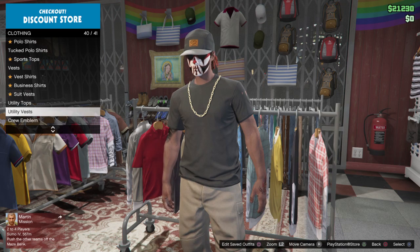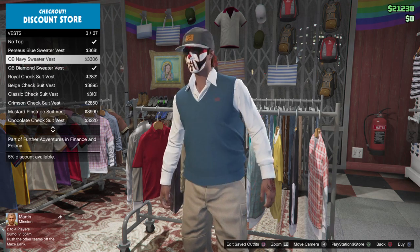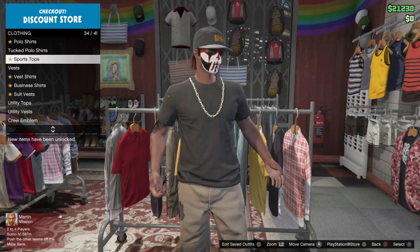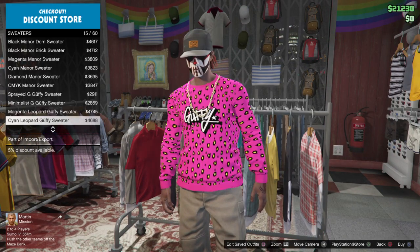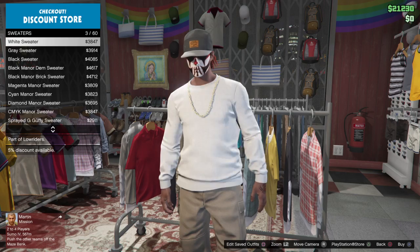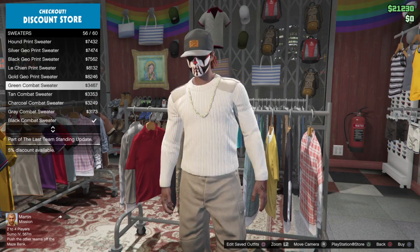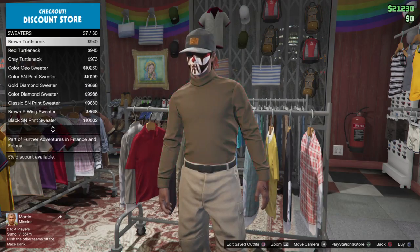What we are going to do is go get any vest shirt. We are going to get a sweater — the brown, the black turtleneck.